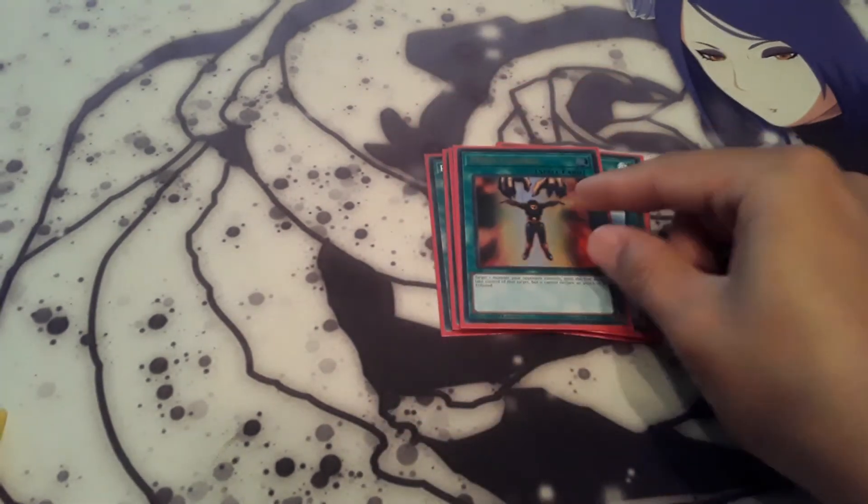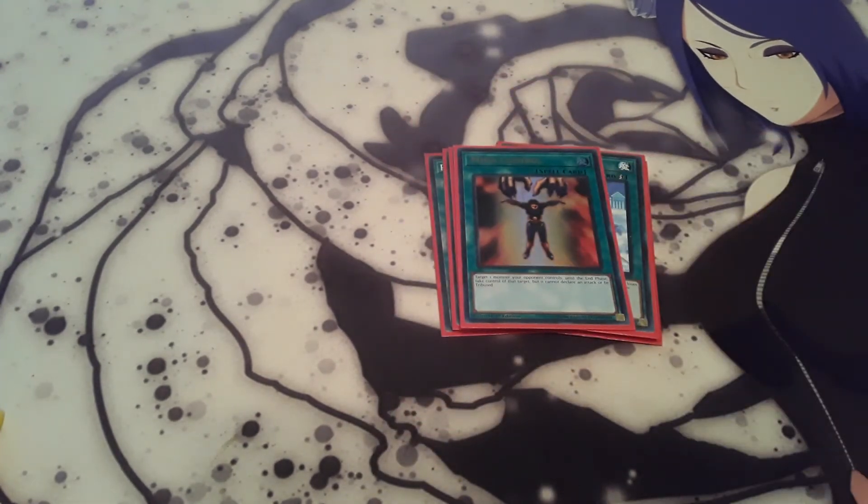Next, one Mind Control — just to snag an opponent's monster, link off with it, and hopefully you'll have Parallel Exceed in your hand and you can just go off with that.